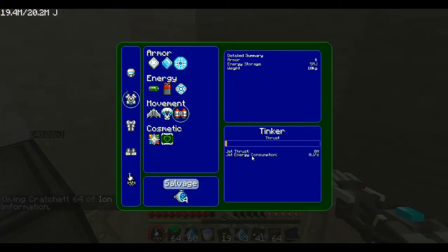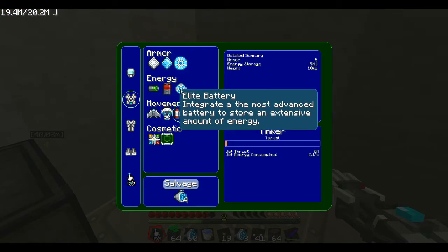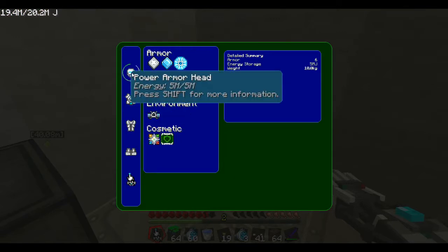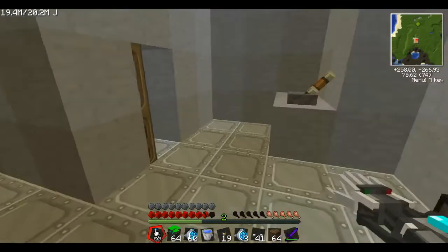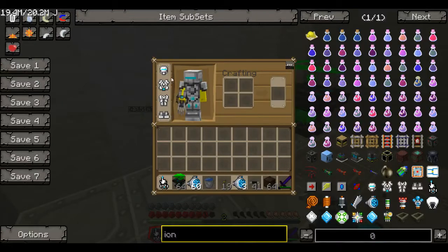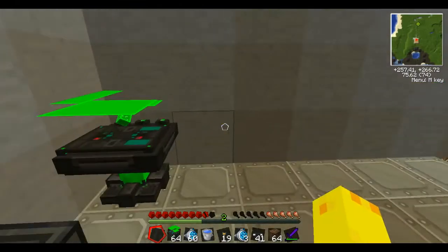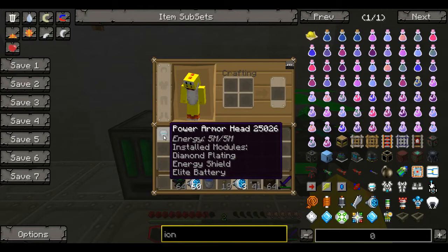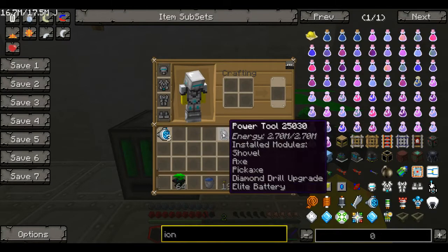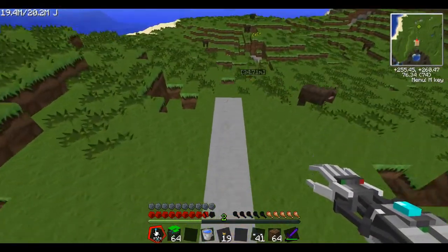Now, here is something interesting. You want to read what all these things say — energy consumption. I spawned everything in with these elite batteries, so I can just max this thing out with no problem. The only thing you really want to worry about is your weight. As you can see, I'm slower than I normally would. And if I take all this armor off I walk normally. But putting it all back on, I walk a little bit slower, but that's okay because I have my jetpack.